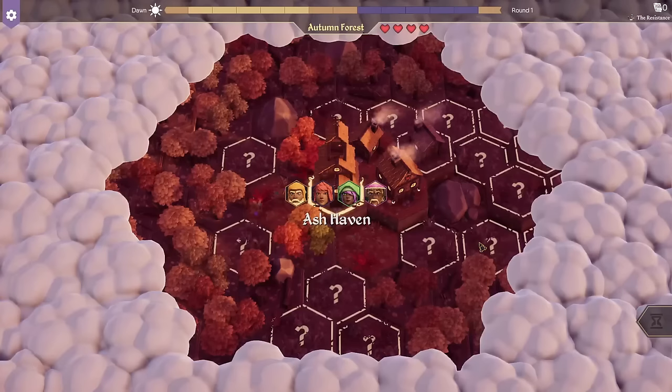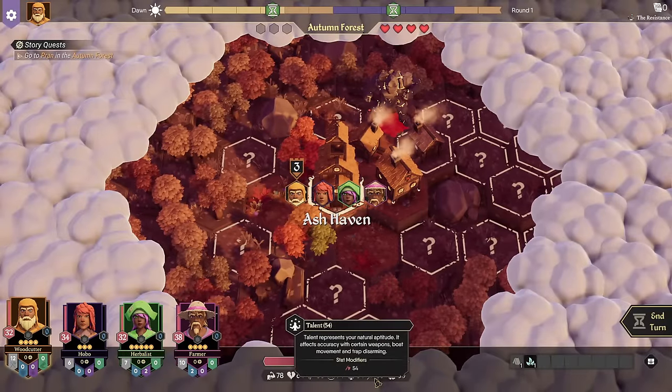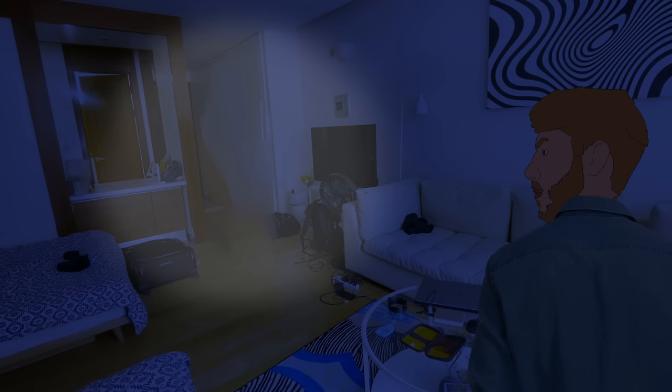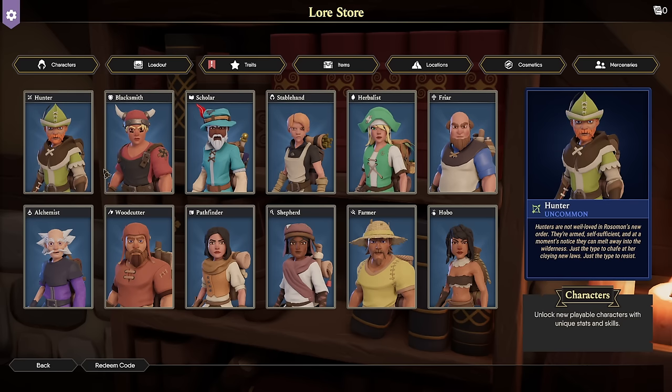So, you've just hit play in For The King 2, and how do I play? What do these numbers mean? Who's in my house? Hello? What's up everyone, this is Genuine.